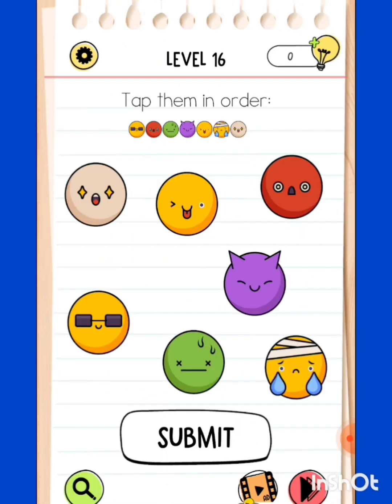Level 16: tap them in order. First memorize the order and then tap them. First is the one with the goggles, then the angry one, and so on - green and all. Remember them and tap them.